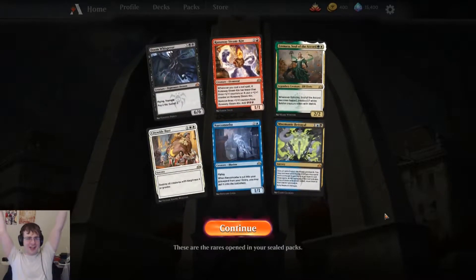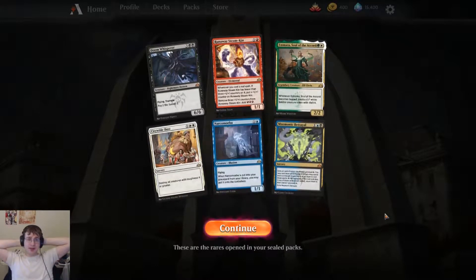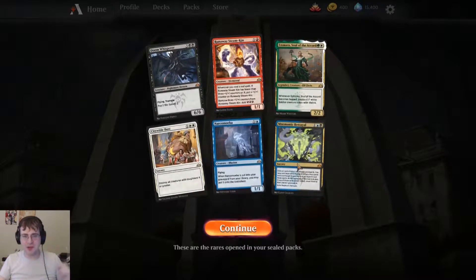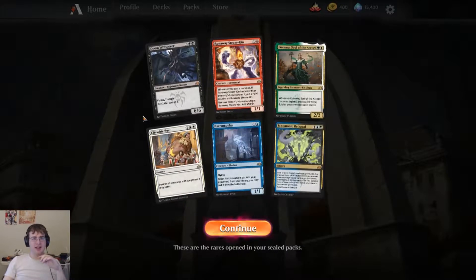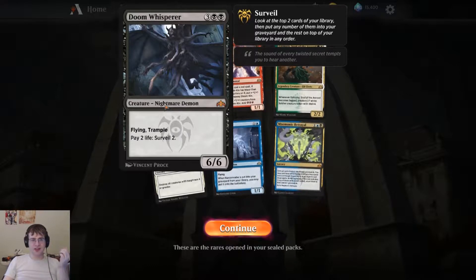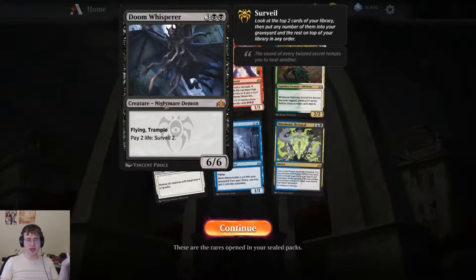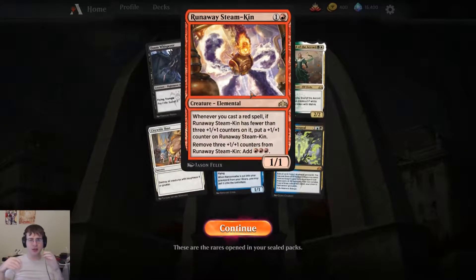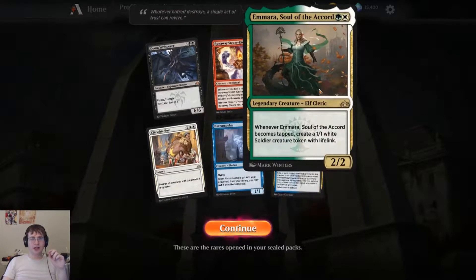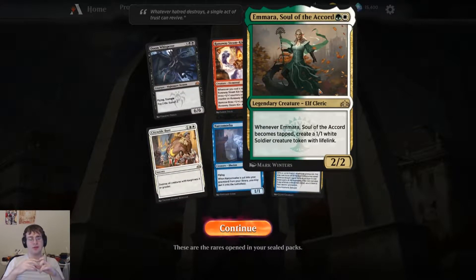I see every color in the rainbow. That's bad. Mnemonic Betrayal — look, I feel a mnemonic betrayal right now. Okay, let's look at my rares first, because this changes everything. Doom Whisperer — not a bad card actually, flying trample six-six for five, pretty good as a vanilla thing. Runaway Steamkin — when you cast a red spell it puts counters on it and then lets the steam out in the form of red mana. Mrs. All the Accord — not bad, not fantastic.